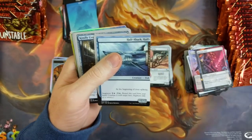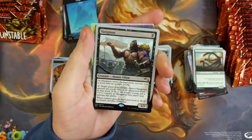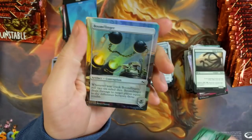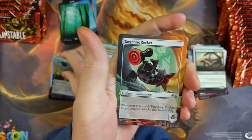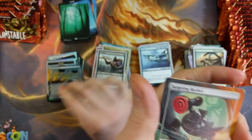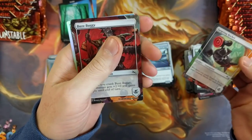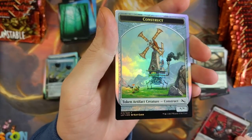We got a real shiny one back there — might be something dope hiding. Got a Hangman, got a Forest. We got a Boom Flinger — foil though. Targeting Rocket and a Buzz Buggy Construct. Sounds like Bugs Bunny — I think they did that on purpose.